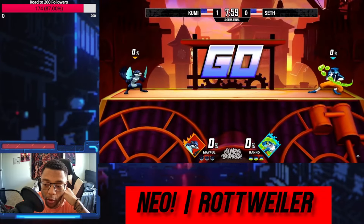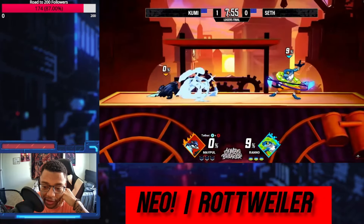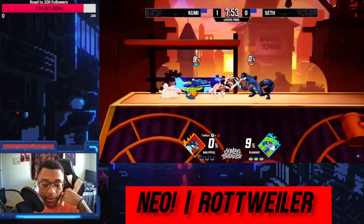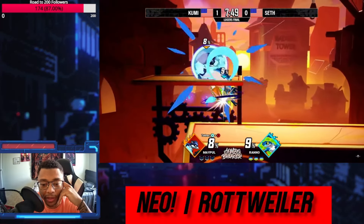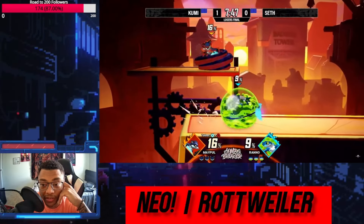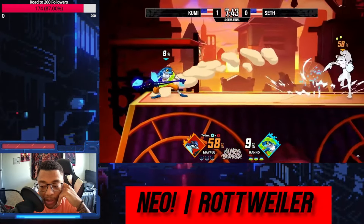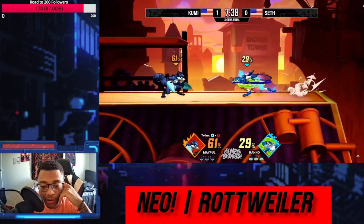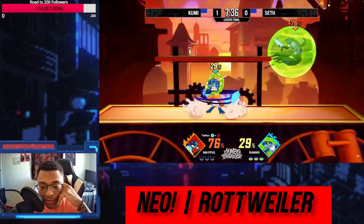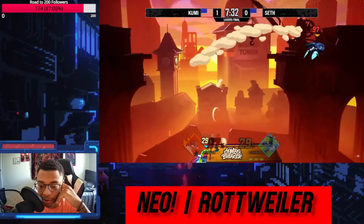If I was to say anything, I would say maybe more Rano cheese off stage. He's gone for some, but it's not connecting just because there are a lot of mix-ups on Maple's half when recovering. I think Rano really needs to edge guard Maple in this matchup with darts and fair — he can harass her off stage easier than other characters because his tilts and aerials are all pretty fast.